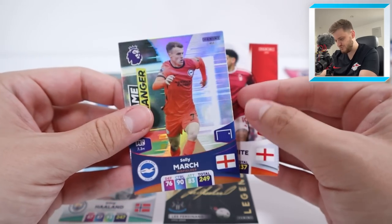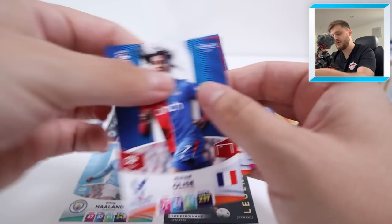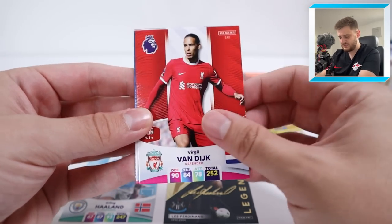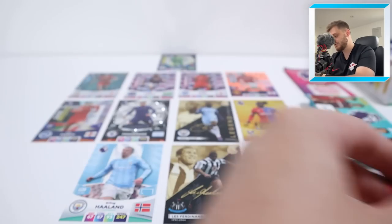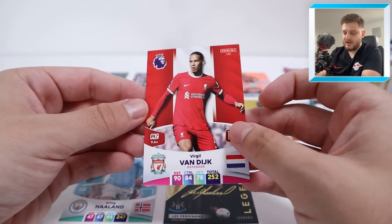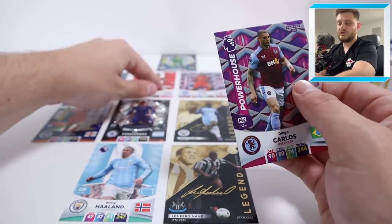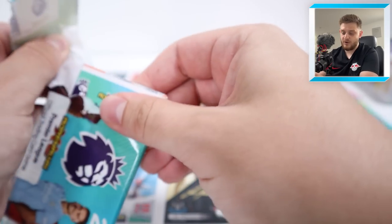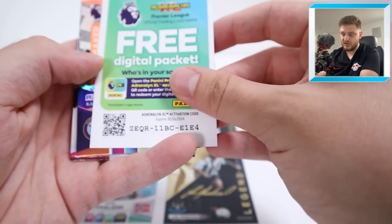Soli March can play on the right - Alise comes out, Soli March game changer goes in. I'm happy with that change. Then we've got Gibbs White, Virgil van Dijk. There we go, that's an improvement at the back. Adam Webster, Lukic and Jan Elk as well. We're going to put Van Dijk in instead of Diego Carlos. So there we go - Van Dijk at the back, one of the best centre-halves in the Premier League. Hopefully we can get his limited edition card at some point as a little upgrade.